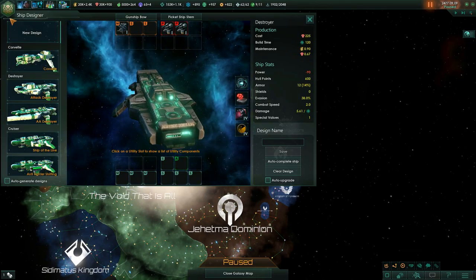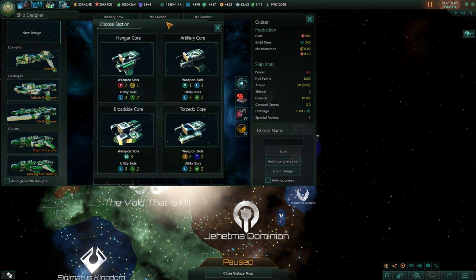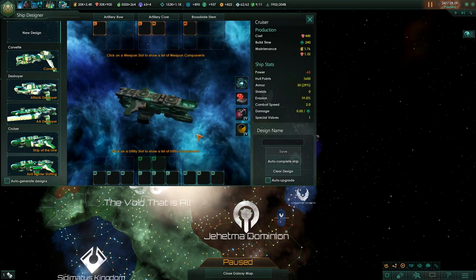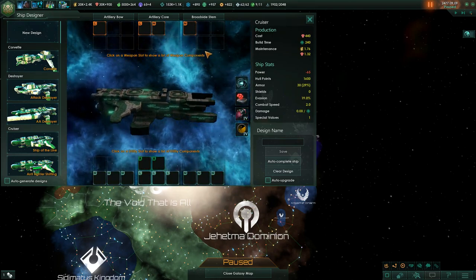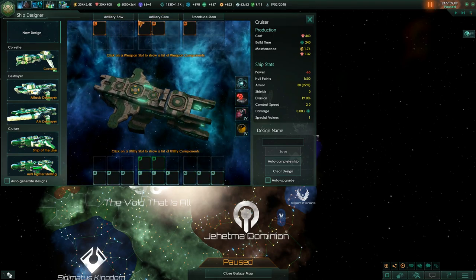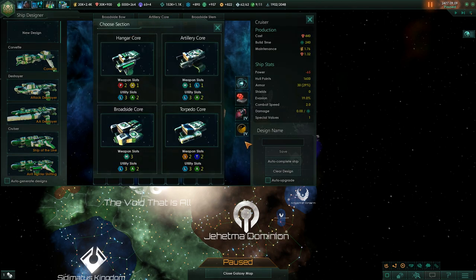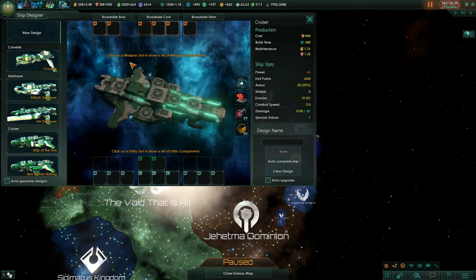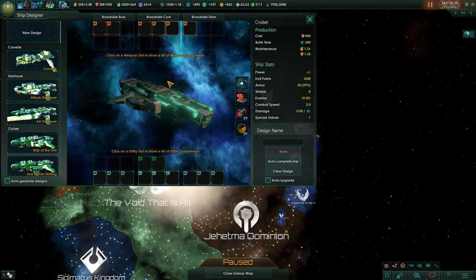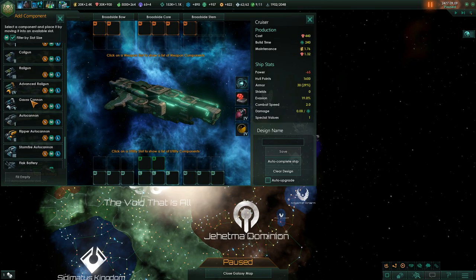Once we move on we get to the cruiser design. With three module sections the cruiser allows for prettier and more varied solutions. Right now in the game it is the de facto standard ship, typically built with six medium high slots filled with whatever weapons you prefer.